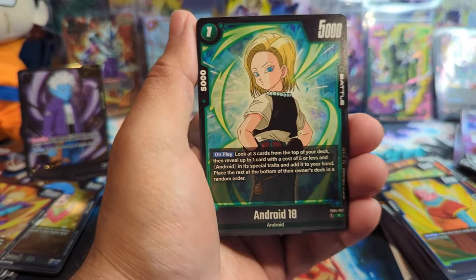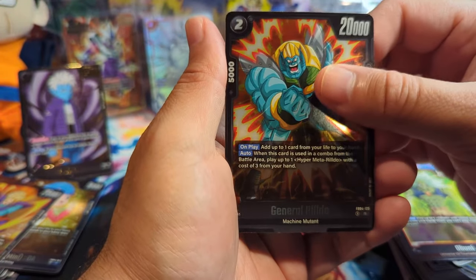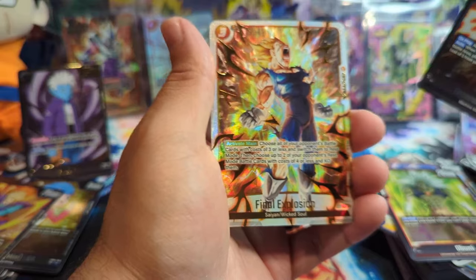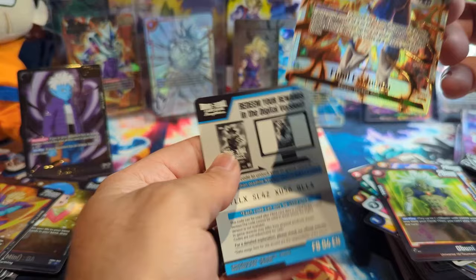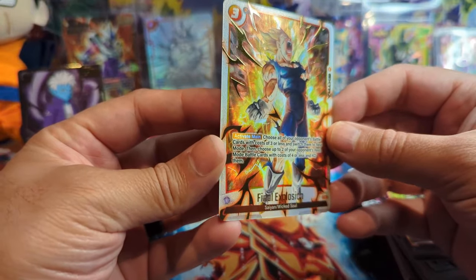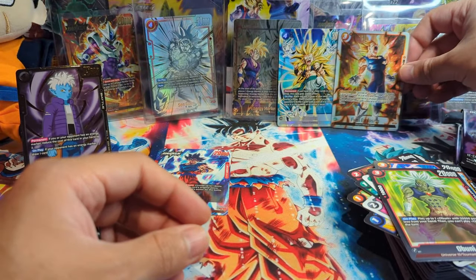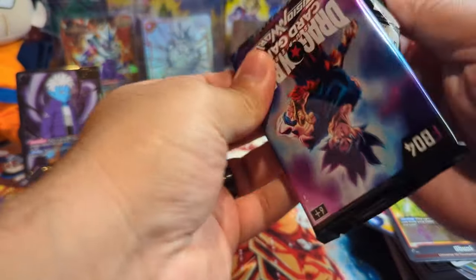We have Kibito, Android 18, Shin, Obuni, General Rildo as a rare — and oh goodness! This is a premium reprint, one of the three, and it's the one I wanted the most. The second one is a Special Beam Cannon but it's Final Explosion — Majin Vegeta! Oh that's filthy. This has been a fantastic pre-release box, let's go!